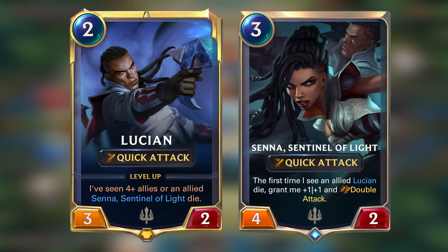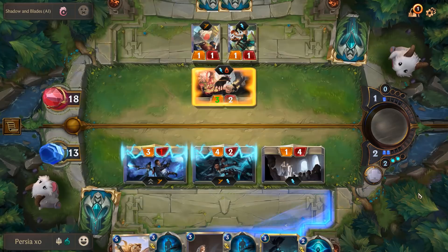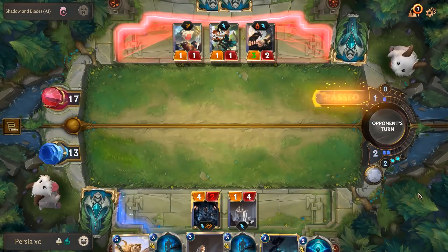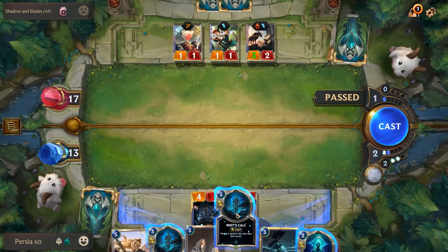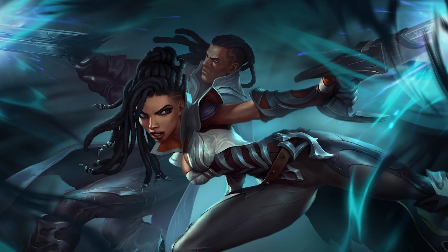Last, but certainly not least, will actually be two cards. Lucian and Senna are not only perfect for each other, but they're also perfect in LOR as they bring a bit of their backstory with them as a working mechanic. As a champion card, Lucian is able to level up, but only does so when Senna dies in front of him, which turns him into a deadly force who's out for revenge. His League of Legends passive comes to light as he gains double attack and the first time any ally dies, he gains Rally, which allows you to attack again, even if it's not your turn. Senna is not a champion card herself, but she does gain a buff when she sees Lucian die too. Seeing Lucian and Senna fighting side by side in Senna's splash art is too cool, especially when you know their backstory.